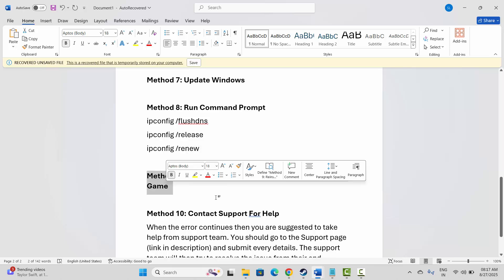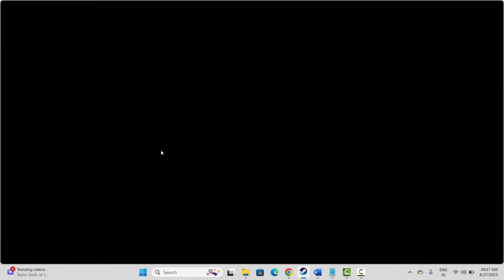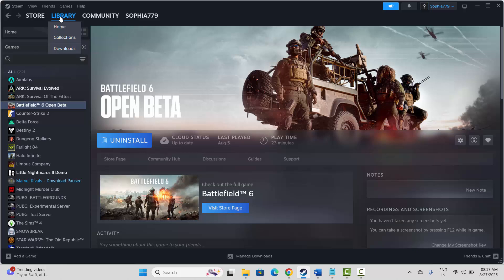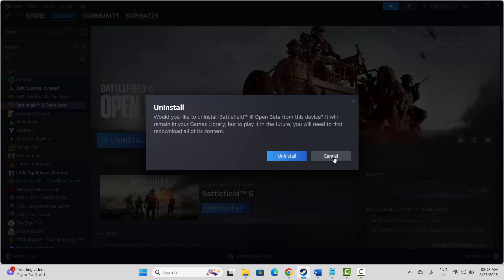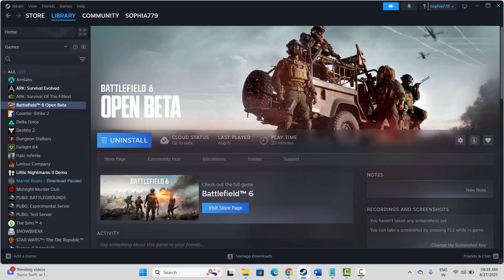If not, the next solution is to reinstall the game. Go to Steam, under the Library section, select your game, right-click on it, click on Manage, then click on Uninstall, and confirm by clicking Uninstall again. This will uninstall the game from your system. Once done, restart your PC, then try to install and launch the game and check if this resolves the issue.